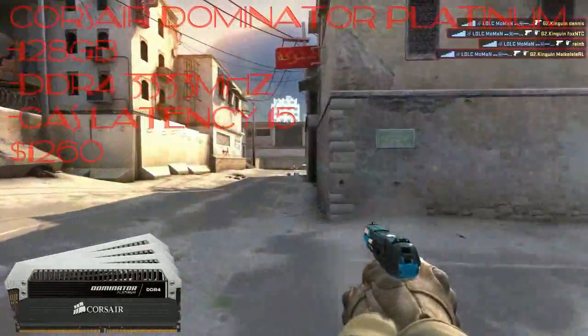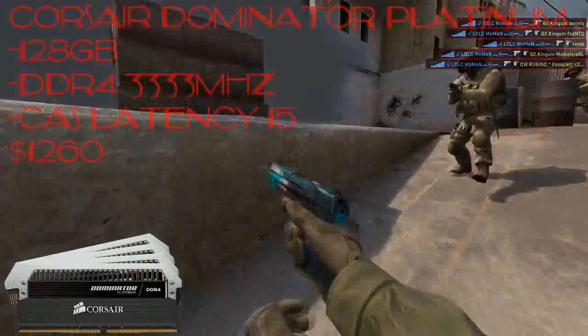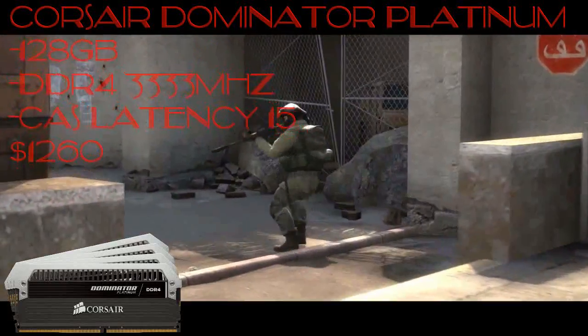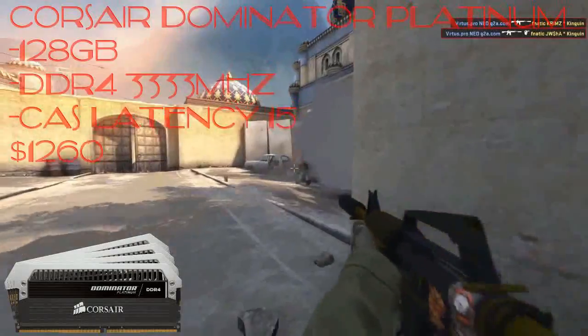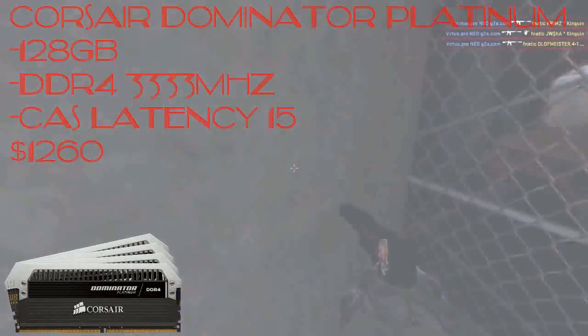For RAM I picked up two sets of 64GB Corsair Dominator Platinum DDR4 3333MHz RAM at $630 per set, totaling 128 gigabytes of RAM. This will help us multitask, render, etc., super fast — and it's just one big bragging right in the ultimate overkill gaming setup.